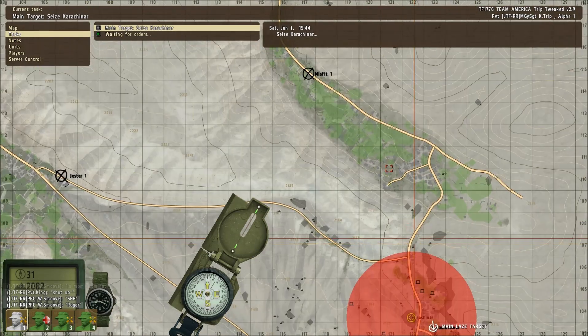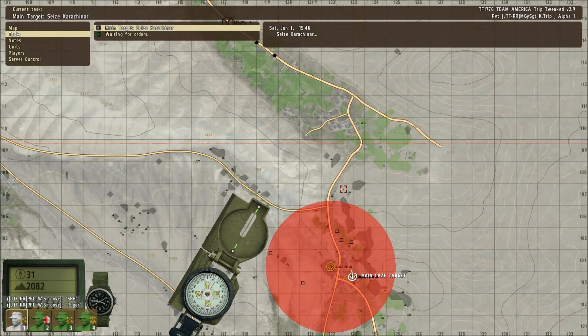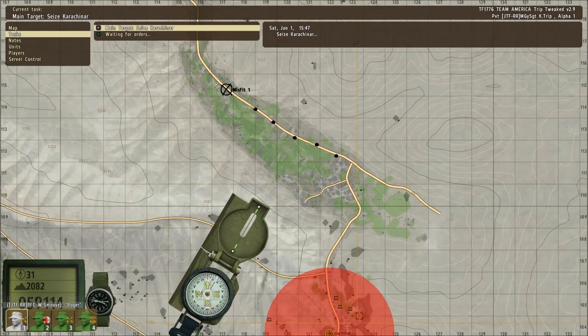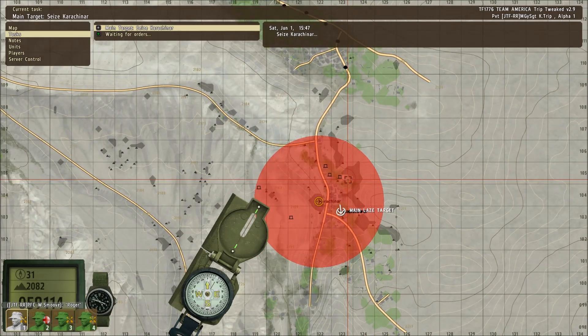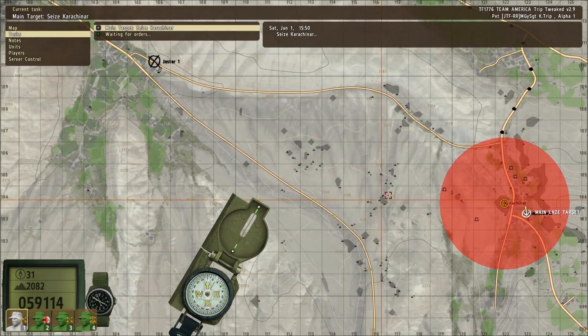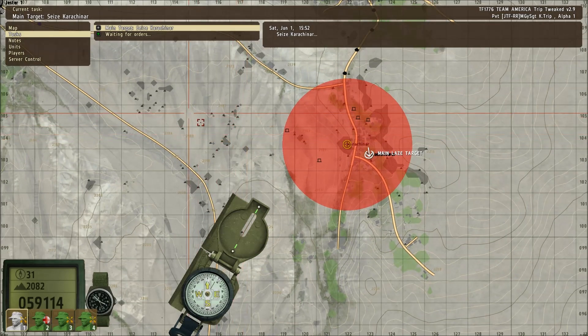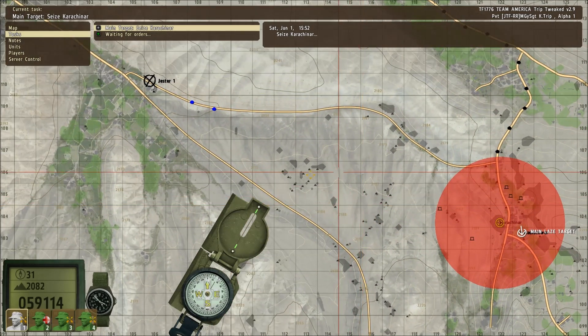I'm gonna want infantry from the north. Once you build up at your marker, Misfit 1 will move southwest and then approach the town from the north, moving south. Before infantry makes its approach, I want confirmation that the radio tower is down. The radio tower will be the responsibility of specialty squads and air force. We're gonna try to laze and give you the target. Be aware this is a heavily guarded town — there will be hostiles everywhere and plenty of armor.